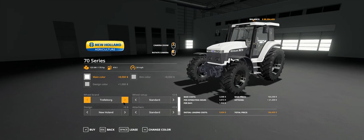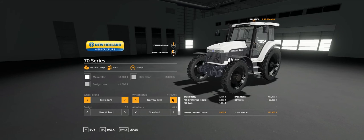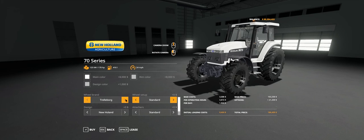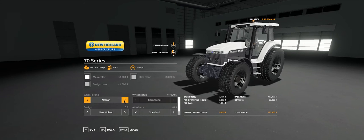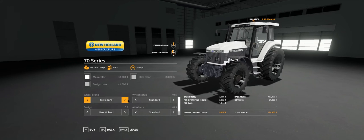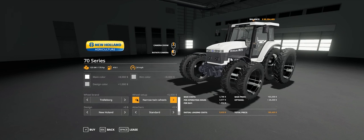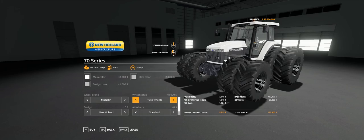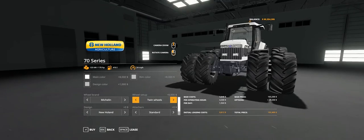Tyres: Trelleborg options are standard, wide, doubles on the rear, doubles all around, narrows, narrow rears, narrows all around, then back to standard. Michelin gives standard, wide, doubles on the back, doubles on the front. The dearest option is Michelin doubles all around. Then design: you have New Holland 8670, Ford 8670, Fiat Agri G170, and New Holland G170 variants.